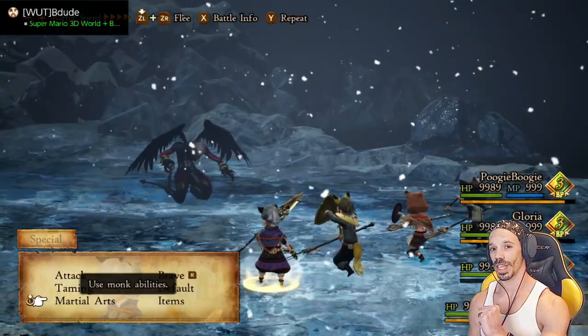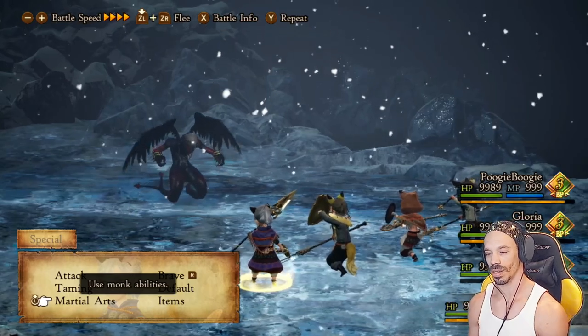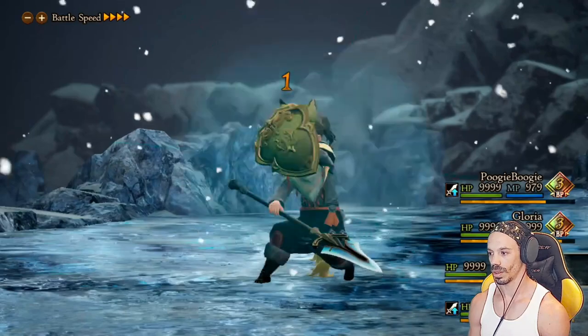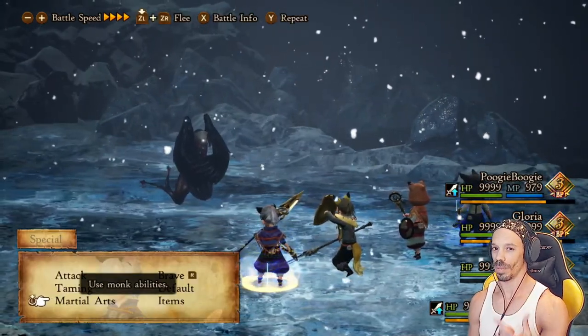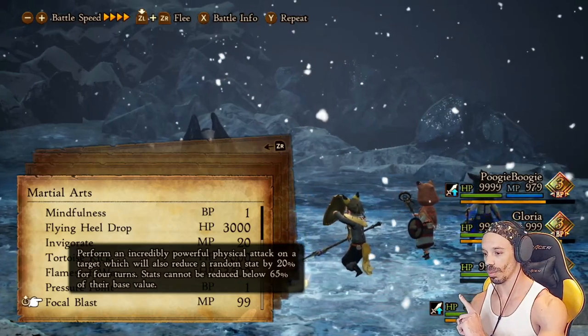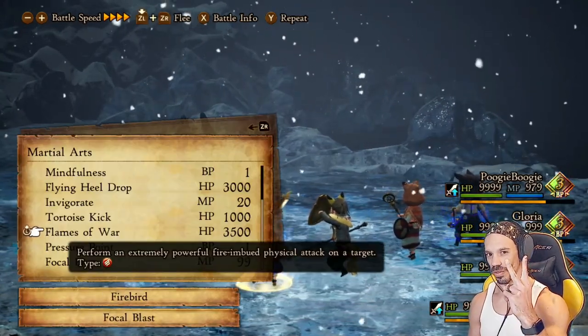Once you have max BP on your two Beastmaster/Monks, go into Martial Arts and head over to Invigorate, which boosts your attack power. Heal if needed, or default. Once you come back around to the Beastmaster/Monks, hit Martial Arts, max brave. I like to use Focal Blast, Firebird, and two Flames of War.